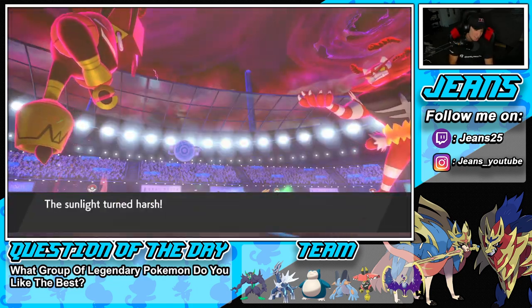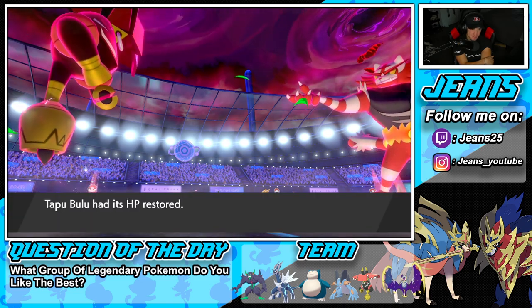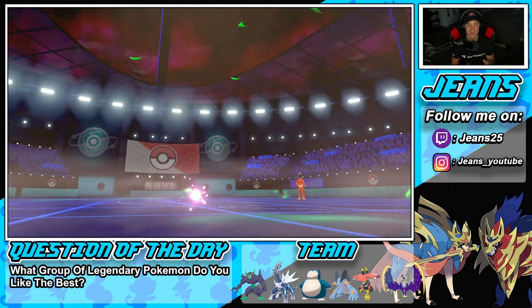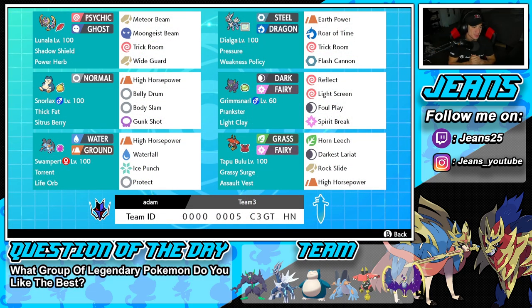I'm going to end up running this battle — we're going to go 1 and 2 for today's video. One last huge shout out to my boy Adam for leaving this team in my Twitter DMs. We went 1 and 2, got ourselves a losing record, but played against some top-tier meta teams and actually fared pretty well. The second battle was so close. Swampert with Life Orb is really cool, Tapu Bulu is fun but both are underwhelming. Smash the like button, click the subscribe button, have a positive day — catch you all in the next one, peace out!